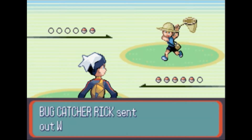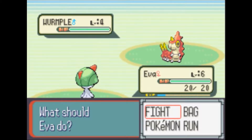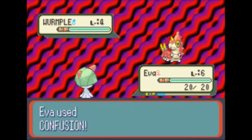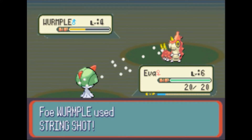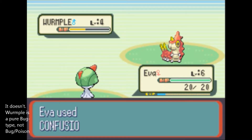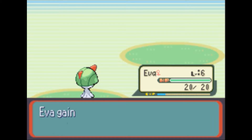Bugcatcher Rick — hello. Bugcatcher Rick has a Wurmple. Actually, ooh, that's a Poison type. Let's use Confusion. The thing is, it's a bug — bug probably does resist psychic. Otherwise that should have been super effective. Sorry, type alignments — I guess I don't know them as well as I thought I did.